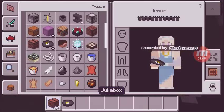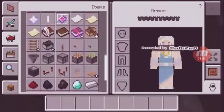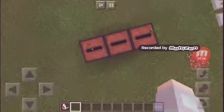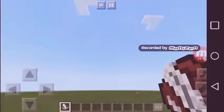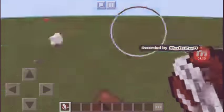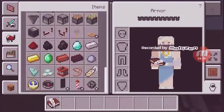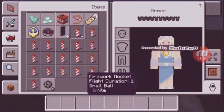It doesn't make sound — I don't know why. And there's something to write with. To open it, you have to hold it. Then you get it, right? There is also fireworks. Let's see — light grey.